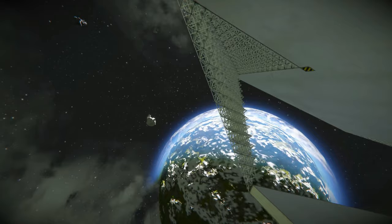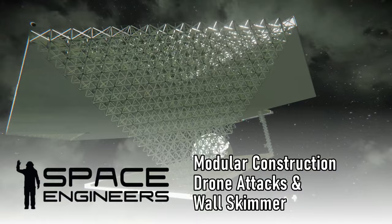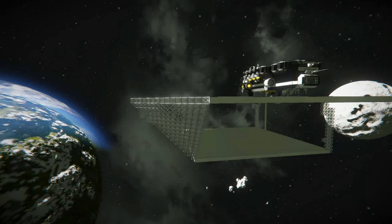With this video, I begin a small mini-series within a series, centered around this massive space station build. In today's episode, we'll be looking at building this whole structure from modular pieces, so I don't have to hand place as many blocks, making upgrades to the wall builder for better performance, getting attacked by enemy drones, and almost losing our entire space station and mothership — and probably a little bit more — coming up right now.